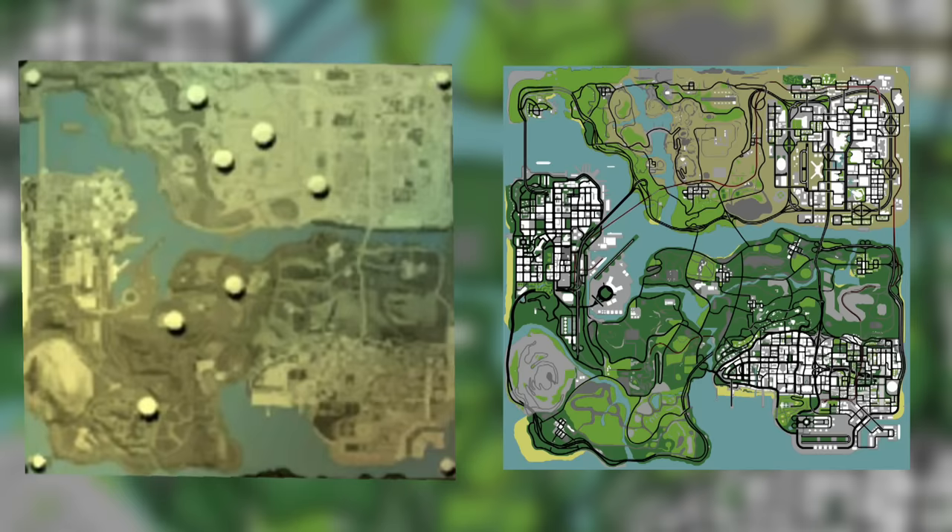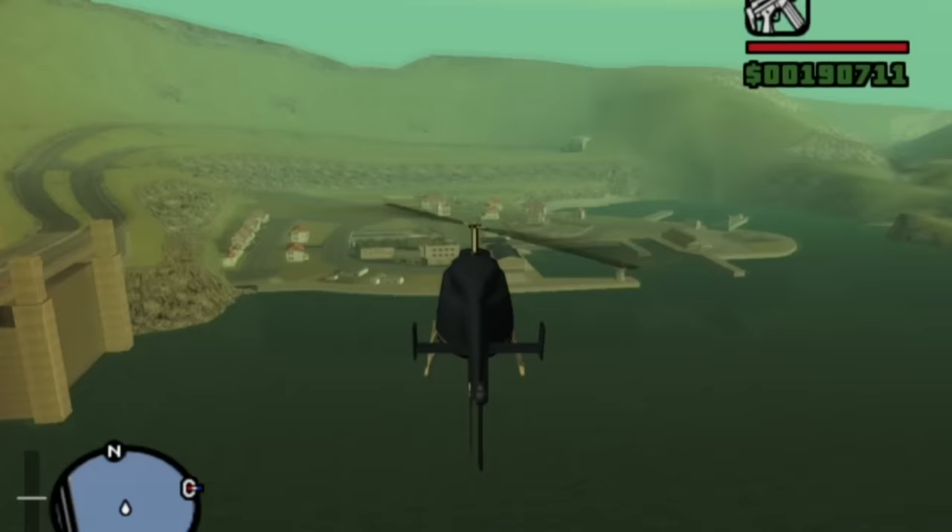Unlike the initial concepts and beta maps for Liberty City and Vice City, San Andreas might not look that much different on the surface. All three main cities are there, and the overall layout seems to be the same. But to notice any big differences, you have to look carefully. Right off the bat, the first thing you'll notice is that the town of Bayside is not there.